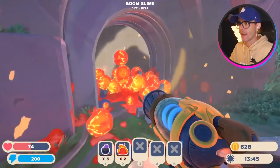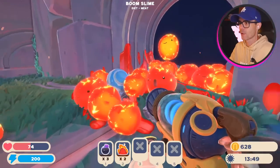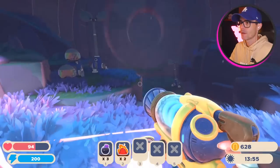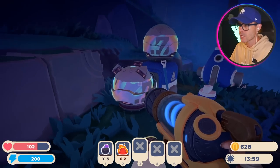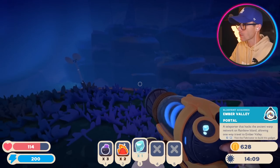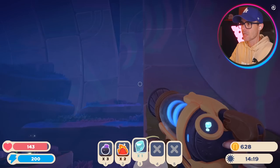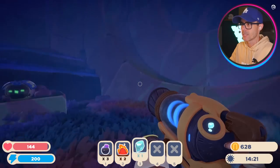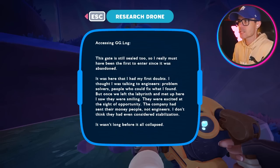There's a lot of Boom Slimes - get out of the way, I don't want you exploding on me. What's in the cave? We've got two treasure pods. Strange diamond. What else? Ember Valley portal - nice! This is definitely like expansion material. When they update the game, you'll be able to go through here. That's cool - this gate is still sealed.